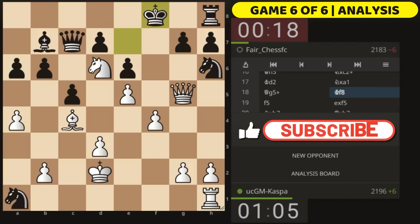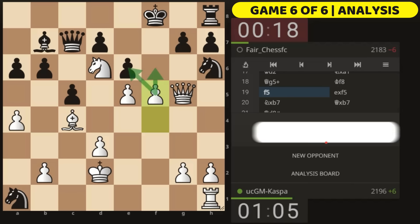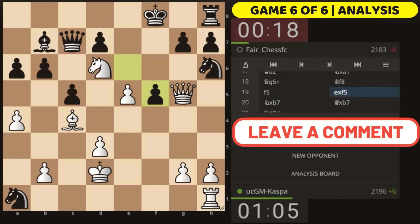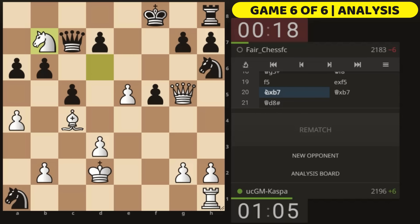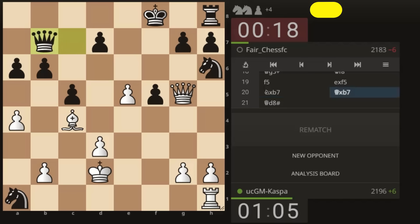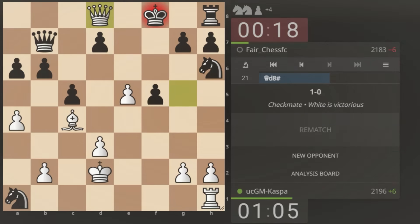I was prepared to go King d2 to capture the knight or let Black take and play check — there was no defense. The only move is King f8, and I played pawn to f5 with the idea of going f6 next. After he takes f5, I played Knight takes b7, and I saw a mate in two: after Queen takes b7, Queen d8 checkmate.